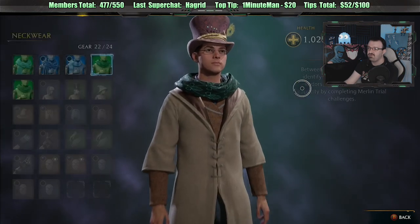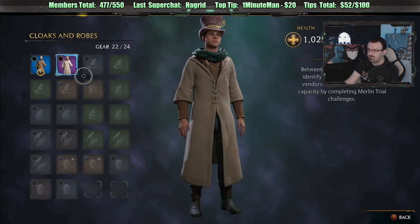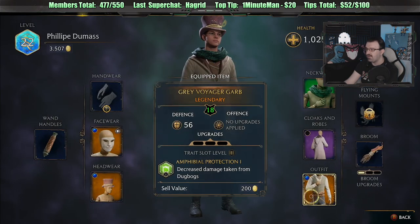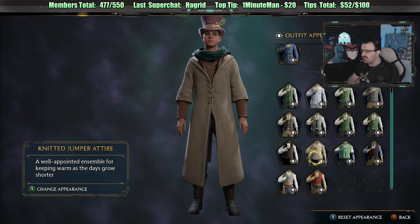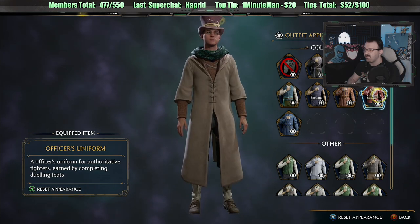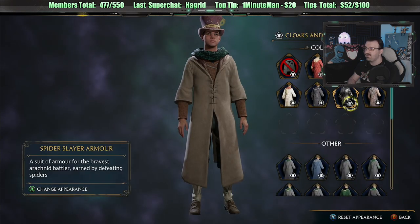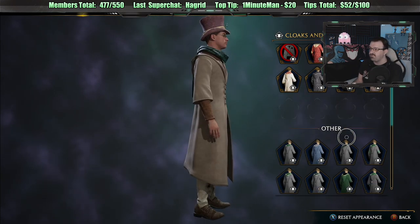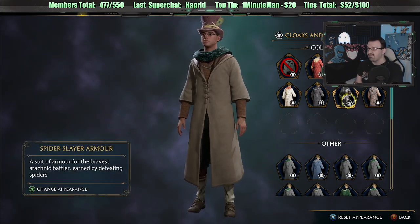Anything new? I think I found a new scarf, but they're all junk. I gotta go sell stuff again. We got the best one. What about outfits — do we have any new appearances? I think we did unlock some new ones. You can't even tell because you're wearing the coat. The suit of armor — the Spider Slayer Armor. You can look like you're wearing a suit of armor rather than a wizard's cloak. At some point, I'm gonna look at all my different appearances and totally customize. But I like grabbing the new ones and wearing them right away.